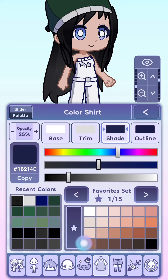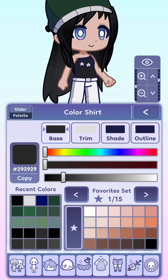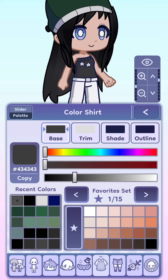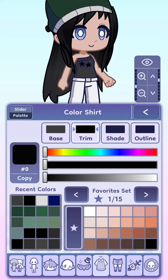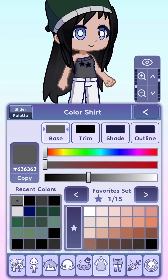So now that we have that, we're going to use the same sweater, and we're going to make it like a lightish gray color — not black, though, because then you won't be able to see the stars, and the stars need to pop out from the sweater.